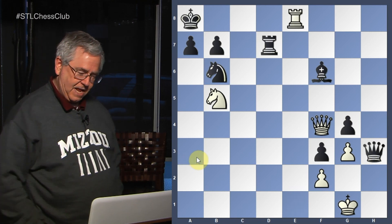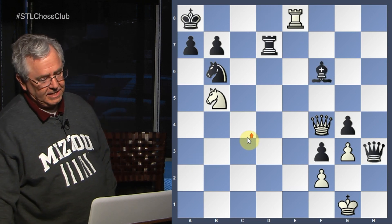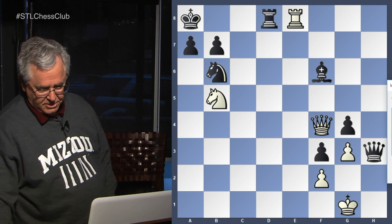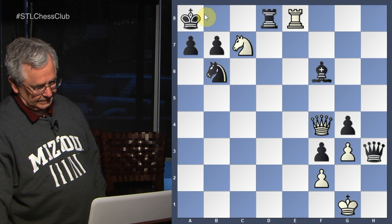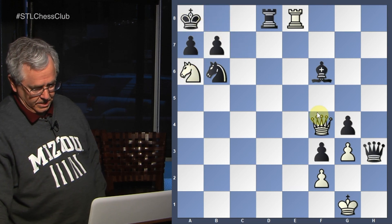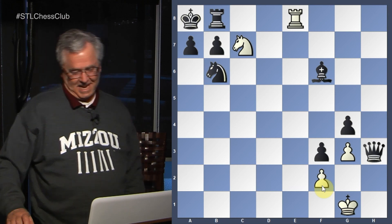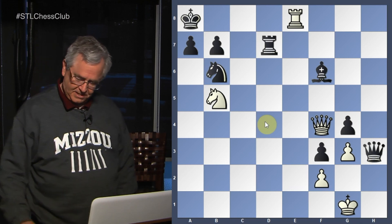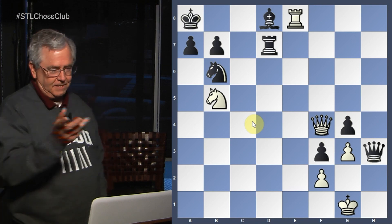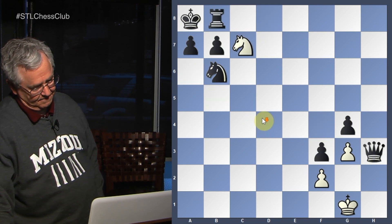Let's try rook to e8. If black interposes with the rook rather than the bishop, that doesn't save him because we just play the knight check since the rook no longer guards. King over, double check, and smothered mate. So the only possible defense is to retreat the bishop, but it falls to the same thing — rook takes bishop, then the knight check, and again it's the same smothered mate. White pulls it off.